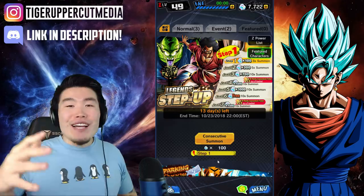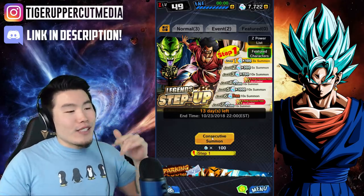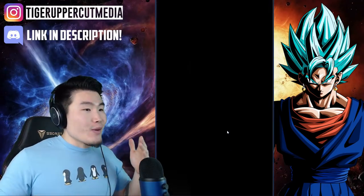Let's just get down to it — good luck to me, good luck to you for summoning as well, good luck to all of us. Let's jump into step 1: 100 crystals for 3 summons, that's what happens.